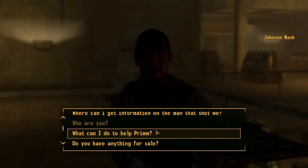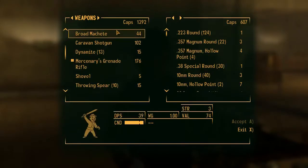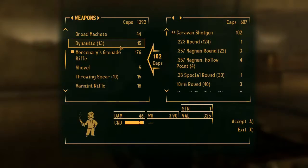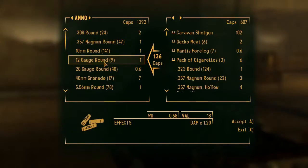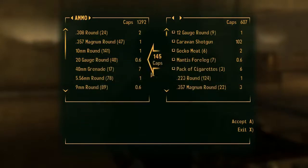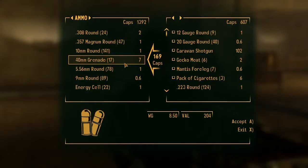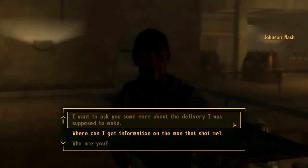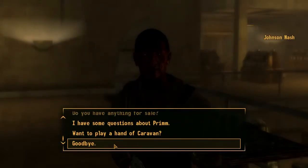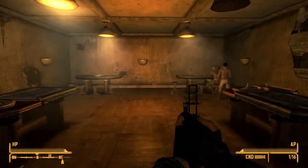Do you have anything for sale? Good, now we can sell some stuff. Let's look at our weapons — I don't need a shotgun. I'm not using shotguns so I can get rid of all that ammo. Let's see if I'm still overburdened. Now I can move around.